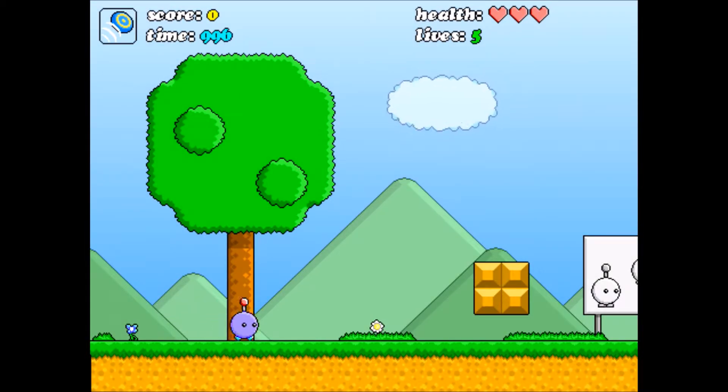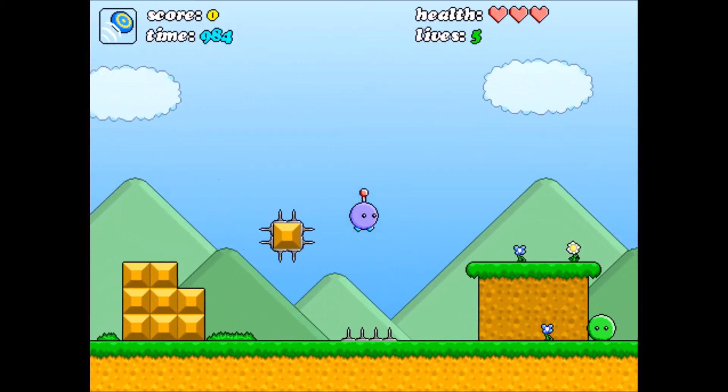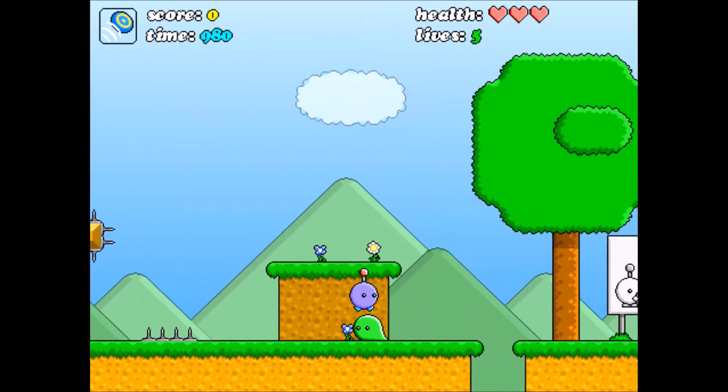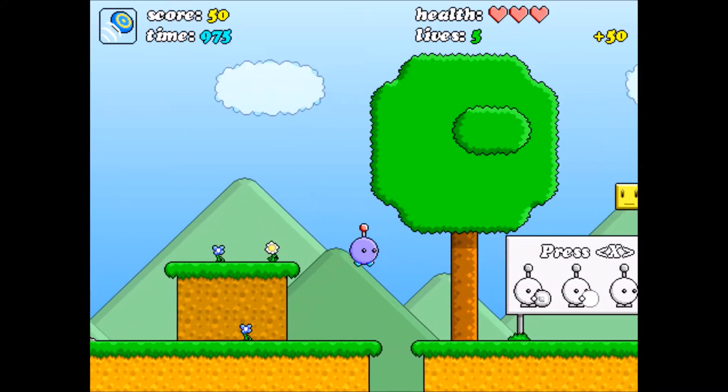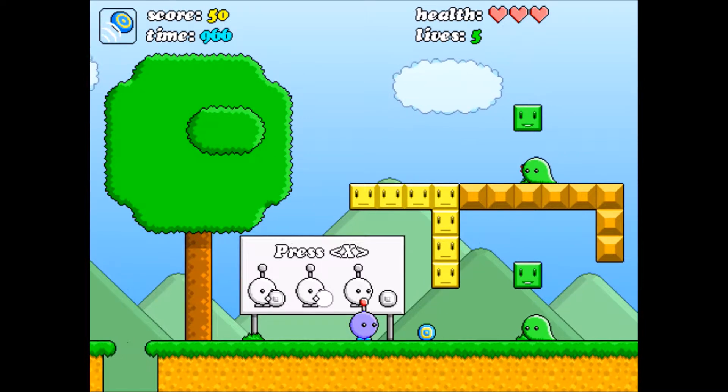Very, very pretty looking game. We got a time limit, just like in Mario games. Proceed to jump! Don't touch the spikes! And like in Mario, you can jump on enemies — well, most enemies can be jumped on. You can press X to use your frisbee. Hold it down to charge it so you can throw it further. Pretty awesome.